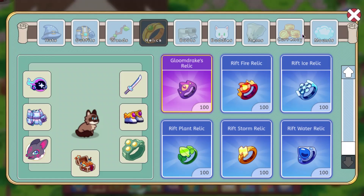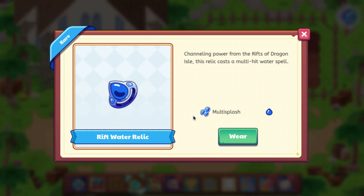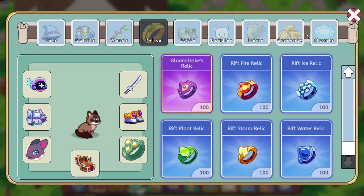We got Rift Storm Relic. Pretty much all of them do multiples, except for Chill Splinter. And then we have the Rift Water Relic, which does three hits as well. So every single one of them does multiple hits.